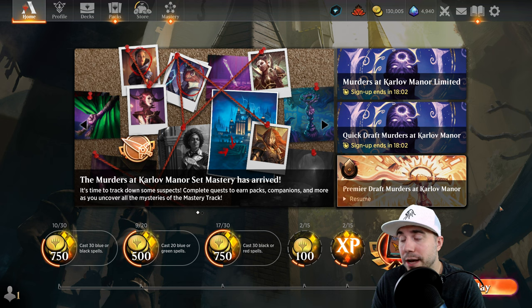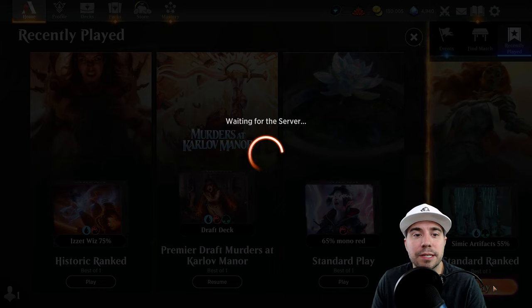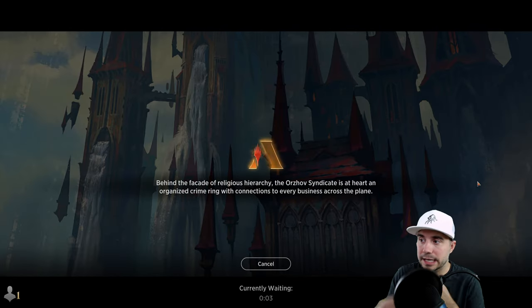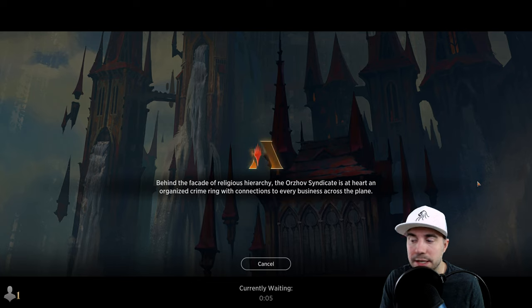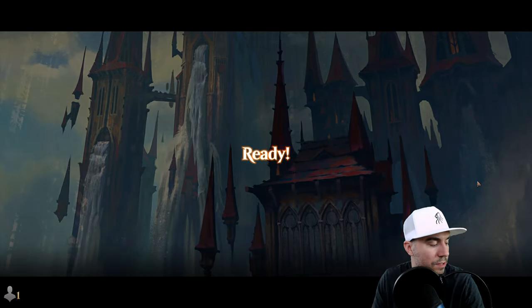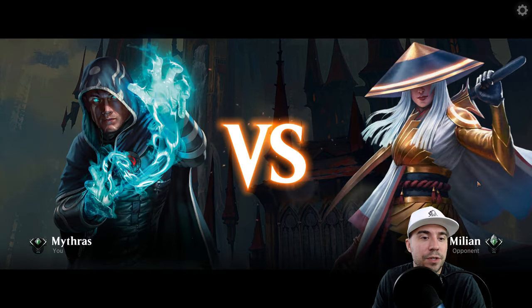Our opponent's list was essentially a Jund Super Friends list. As you can see, our list played nicely against that — the low curve and ability to keep cycling through cards makes a huge difference. All right, match two, mulligan.